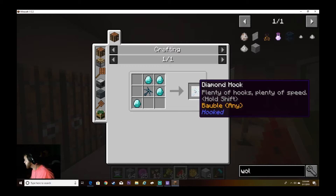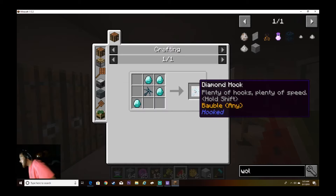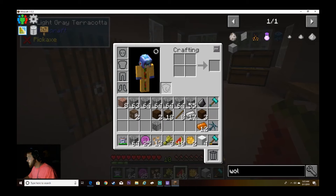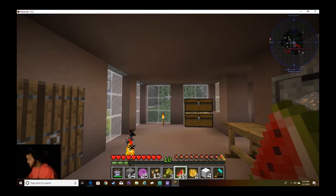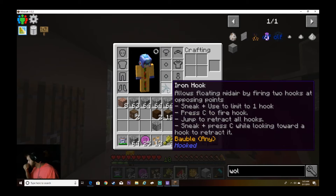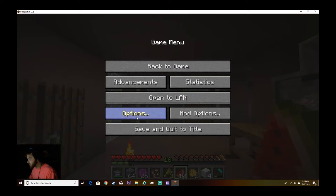Plenty of hooks, plenty of speed. Sneak to limit to one, fire hook, jump — okay. I think I can upgrade it. I'm assuming I have a lot more options. Bubbles here, put in there. Control shift — did I read that wrong? Sneak press C to fire hook — I thought that's what I was doing. Let's see, I might have some key bindings wrong.